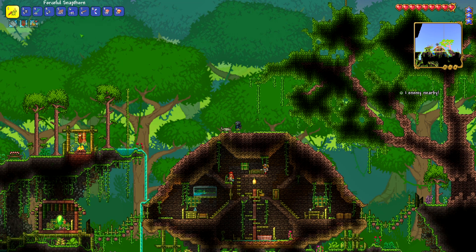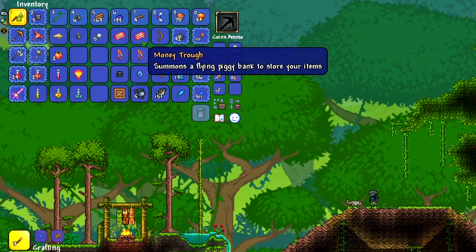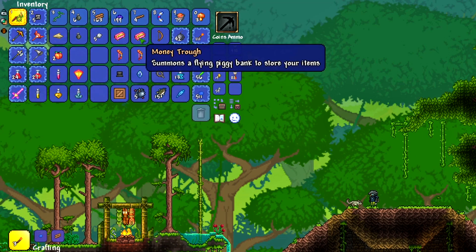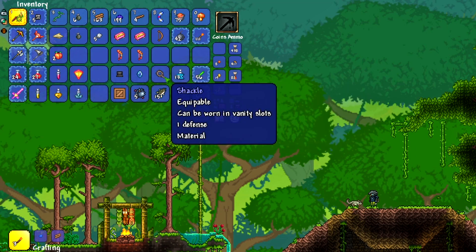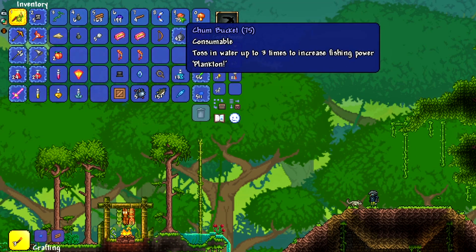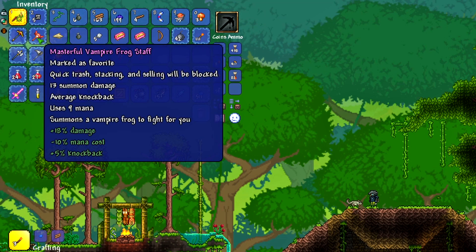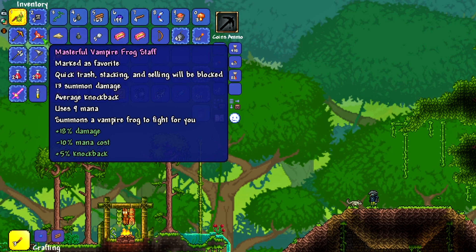We've got the staff finally — so excited to use it. I also got other items: the Money Trough dropped twice, which is very handy, and I managed to get two Blood Rainbows on top of that, plus a bunch of other normal fishing items and chum bucket drops. The main focus is the Vampire Frog Staff, and I got a Masterful one, which I'm really excited about because it gives plus 18 damage and five percent knockback — probably one of the better prefixes I could have gotten.